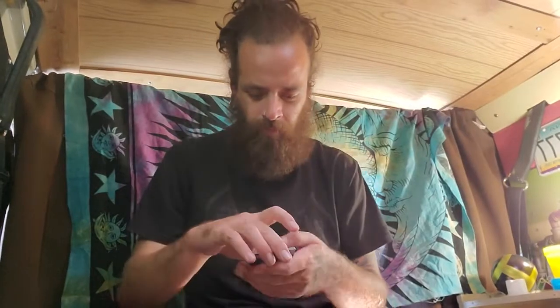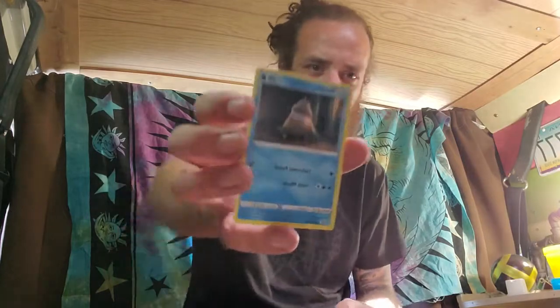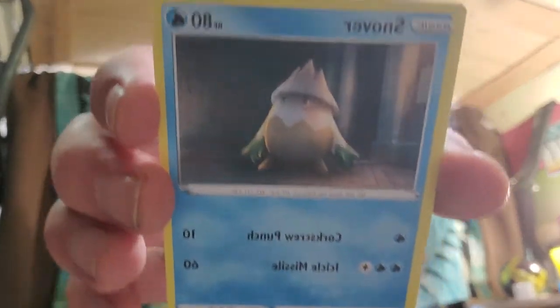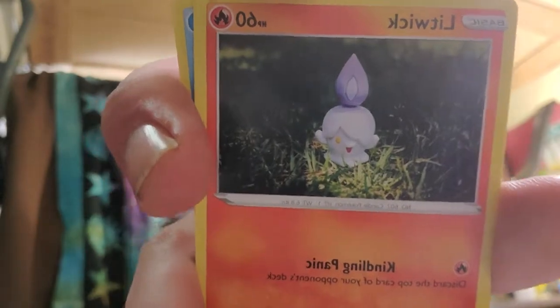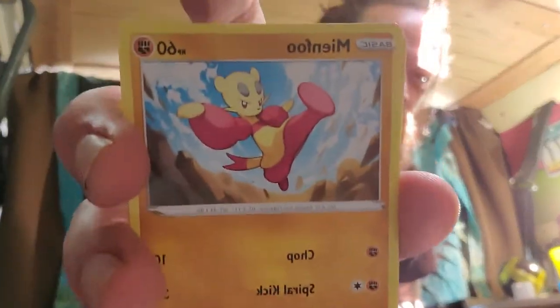Nothing crazy because it's got the white border, but there's a code card for you guys. We got a Snover — just looks like the bottom of a glacier or something. We got Litwick, the candle, happy sitting in the grass, gonna burn down the field — get out of that field, Litwick. We got Meinfoo, like a karate something. We got a Litleo — he's lit, you know, it's a lit monkey.